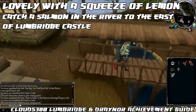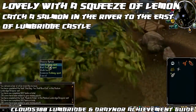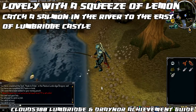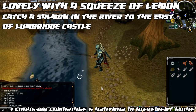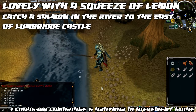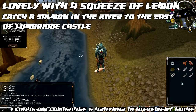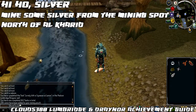The next task is called Lovely with a Squeeze of Lemon, and that is to catch a salmon in the river to the east of Lumbridge Castle. You need your fly fishing rod and feathers to do this, and you will need 30 Fishing. You'll most likely catch trout first before catching salmon, so make sure you bring enough feathers and just drop the trout as they're no use to you.